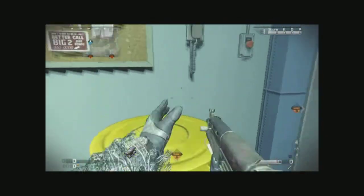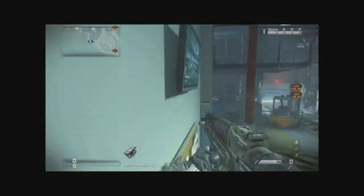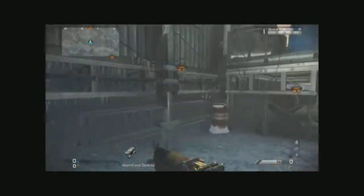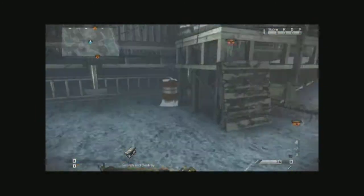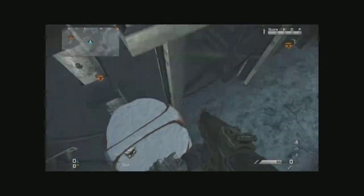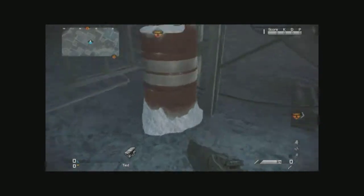Next we've got this little area where you can jump on the trash can and then jump on top of this water tank. You cannot jump straight onto the water tank by itself, so you have to use the trash can first and then hop up onto it.